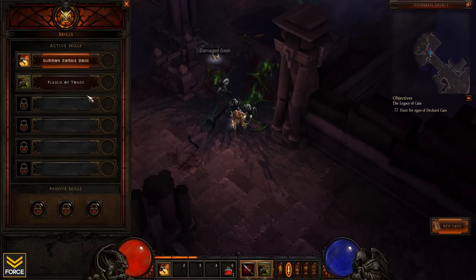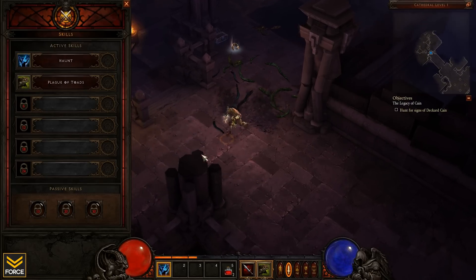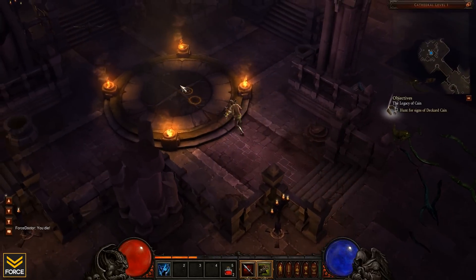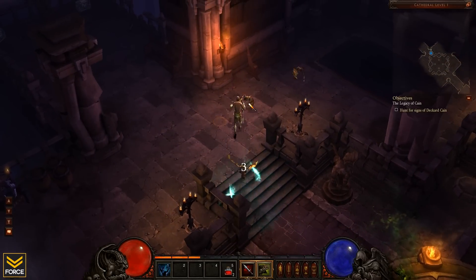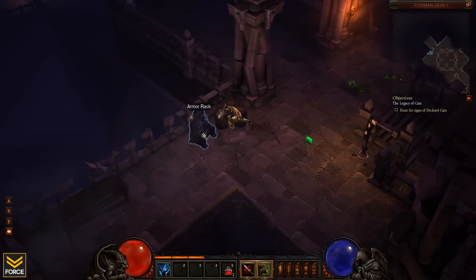Haunt — 26 mana. Haunt an enemy with spirit damage, stealing 15 arcane damage over 4 seconds. So that's a damage over time. If the target dies, the spirit will automatically haunt another nearby enemy. You may have up to 3 haunt effects active at once. That's not bad — and it's ranged. So as long as we're clustered up, that haunt is going to bounce from one enemy to another, and I can have 3 active at a time. That's cool.